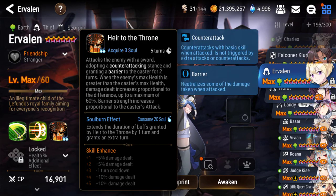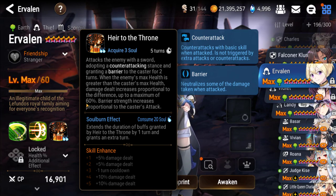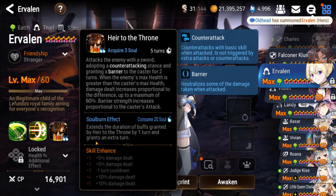His S3 has a longer cooldown, going down to four turns with Mola. It's a single target attack that gives him a counterattack buff and a barrier for two turns. When the enemy's max health is greater than his, his damage scales up to 60%, and the barrier strength scales in proportion to his attack. His Molas are pretty much just damage, damage, and you can raise the death break chance — plus the cooldown reduction. If you use Soulburn on his S3, it extends the duration of his buffs by one turn, which is pretty strong. The counterattack buff is a very good one.